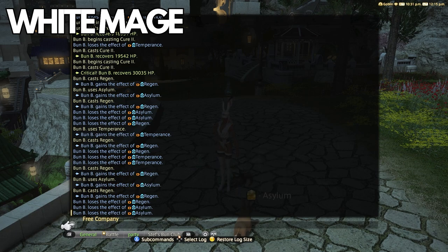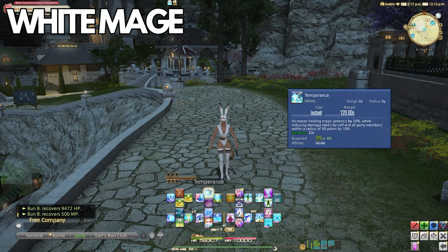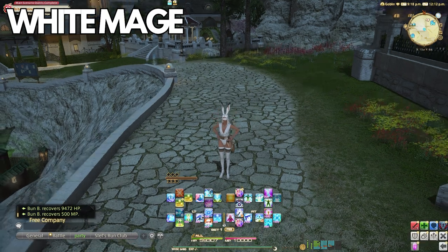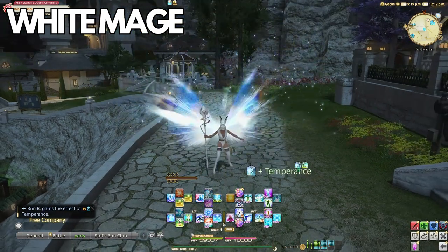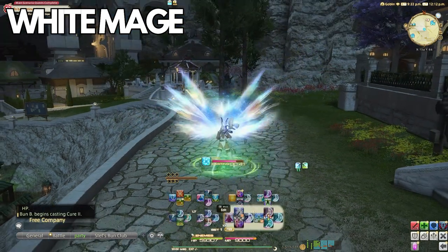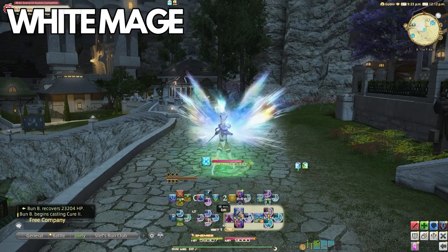White Mage also has Temperance — a huge increase to healing magic by 20%, which means GCDs or spells. Now usually for all other healers, this would become less and less useful as we get later in the game, since we start shying away from GCD healing like Cure 2.